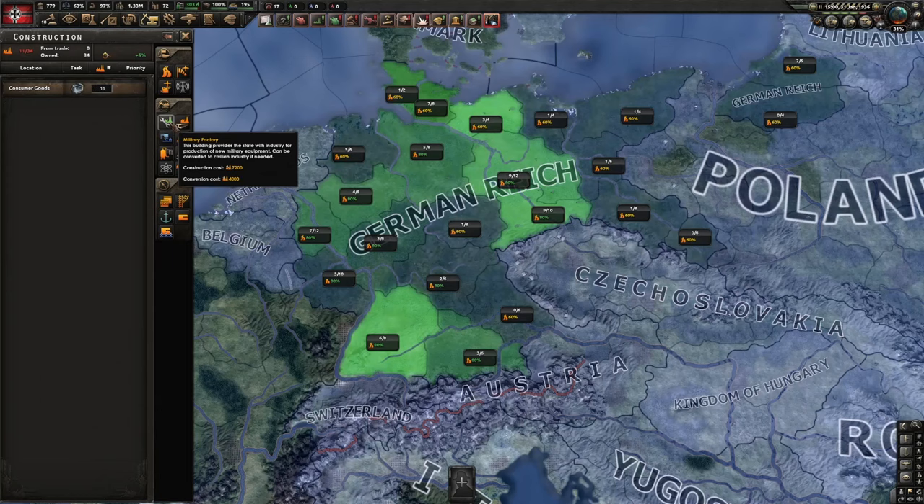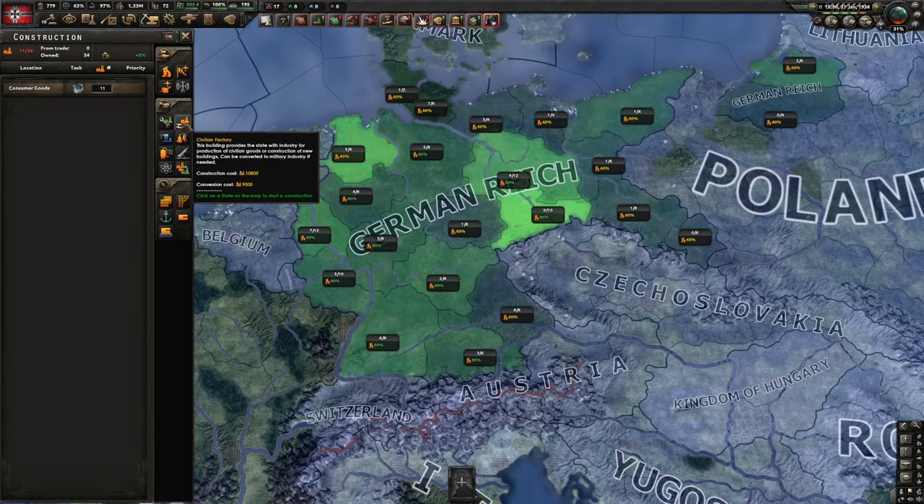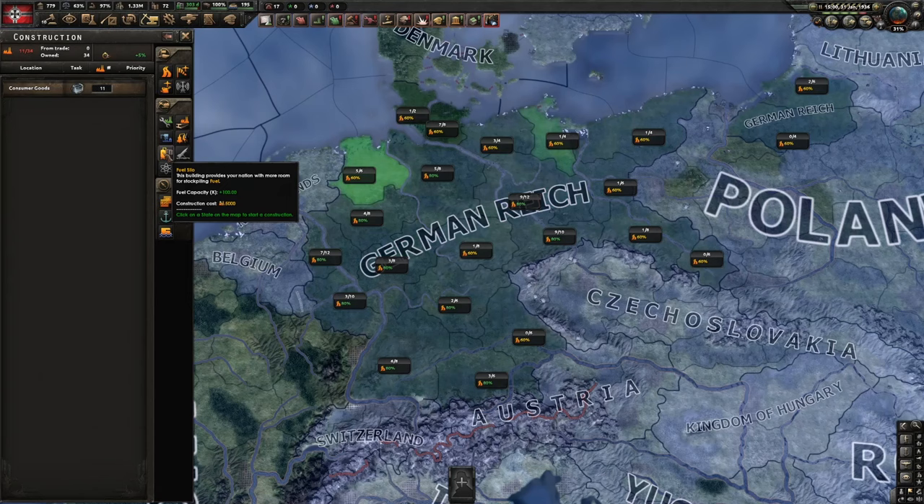When deciding whether to build military or civilian factories, I ask: will I be at war in two years? If yes, build military factories. If no, build civilian factories. Dockyards I almost never make. Synthetic refinery I almost never make. Fuel silos are unimportant. Rocket sites — ignore. Nuclear reactors are only useful if you're playing a very long game to 1945-1950 and want to use nukes; otherwise ignore them. Conversion is also basically ignored.